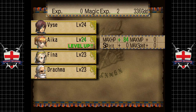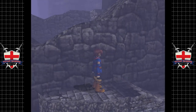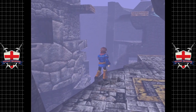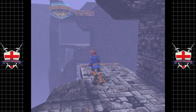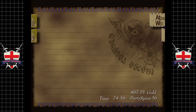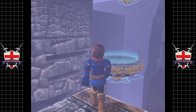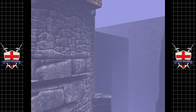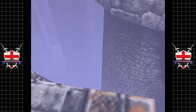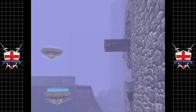That was indeed easy. Barely worth doing, although Aika leveled which is always nice to see. Let's go — now I'm not 100% sure where the moonfish is. I know it's here — well, I don't know if it's here but I know we can go into first person here. I can't see it anywhere.